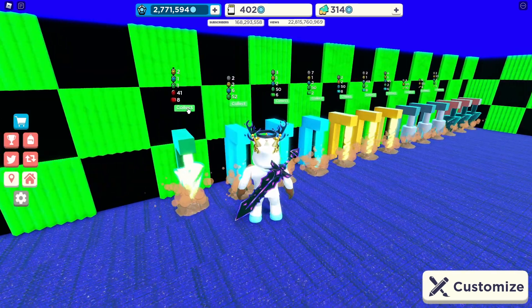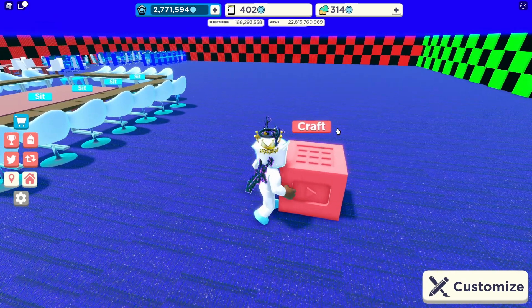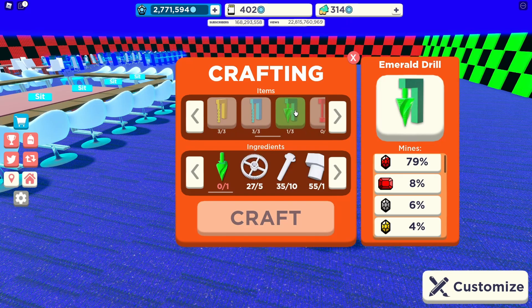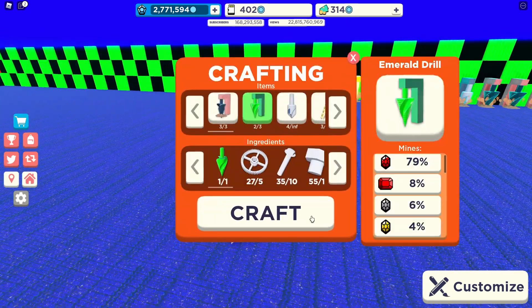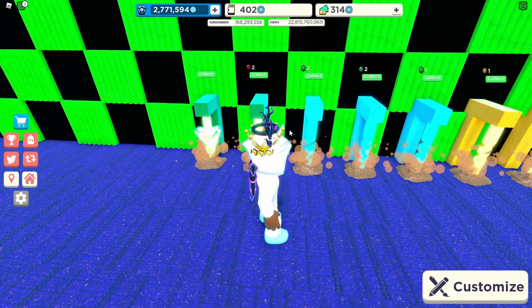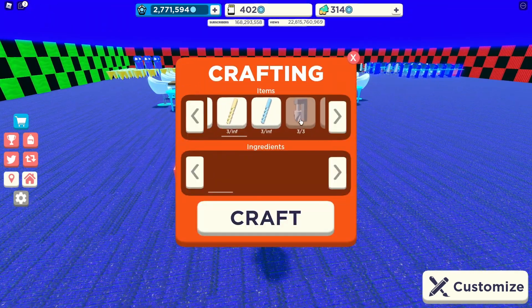We got some ruby stuff and emeralds — a lot of good stuff. Let's come to crafting. We can actually make one of these. We already have diamonds so let's craft a diamond drill. Let's place it down right here. Look at that — we have two of them. We're getting really close to finishing this update — only about three or four more drills left.